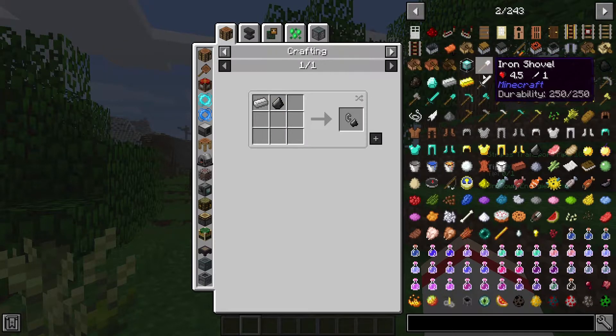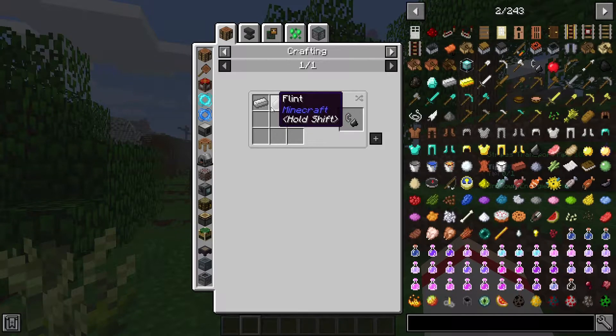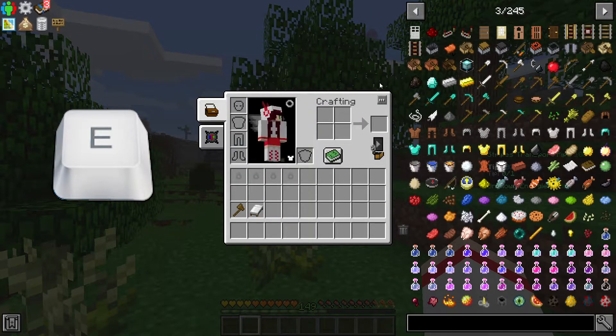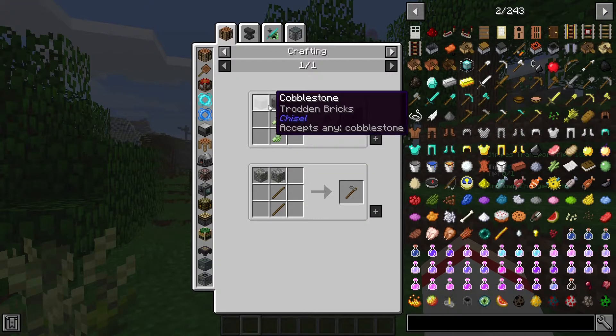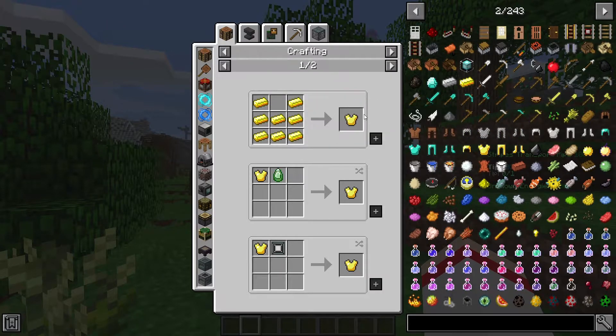Not every item has a lot of recipes. If we click on flint and steel, we only have one recipe and it's straightforward. Just remember that the recipe shows you what types of items you need and usually the position of those items in the crafting grid. One thing to point out: when you press E and see that view, your crafting grid is only two by two. However, when you click on any recipe, every crafting grid here is three by three. So how do you create that three by three grid?